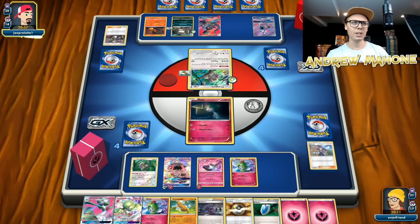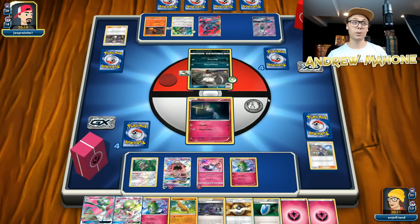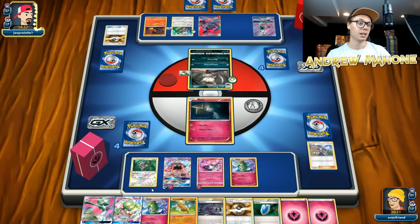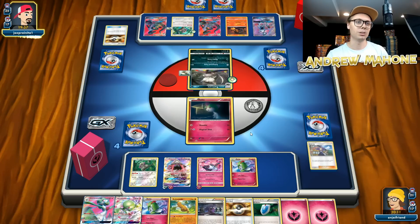My opponent opts to Guzma out my Ralts. I don't really know what he plans on doing there — Enhanced Fang for 0? I don't have any tools on this Ralts. He already retreated into the Raticate. I guess he didn't have the energy for his Salazzle. Either way, I'm pretty much good to go — I have a Guzma in the discard, so I can Versus Seeker for a Guzma and promote whoever I want, like the Gardevoir after I evolve it, or this Tapu Lele again. I've been testing Raichu and Octillery — I like Raichu better just because it's consistent. You can get it out with Brigette on the first turn, just slap it down and it's stable.